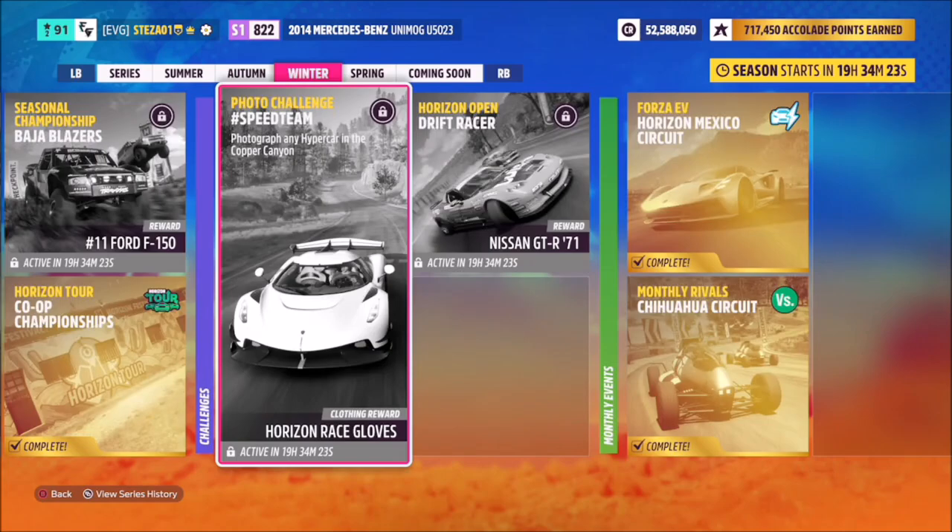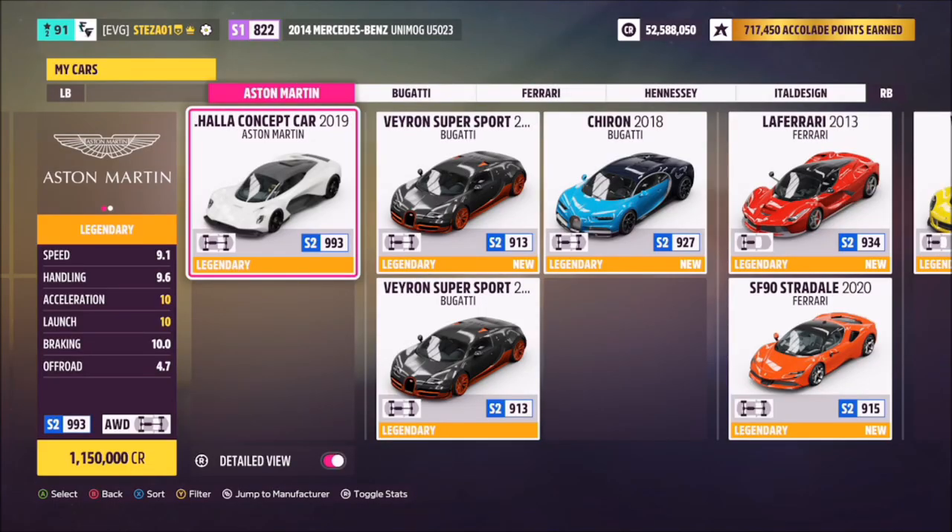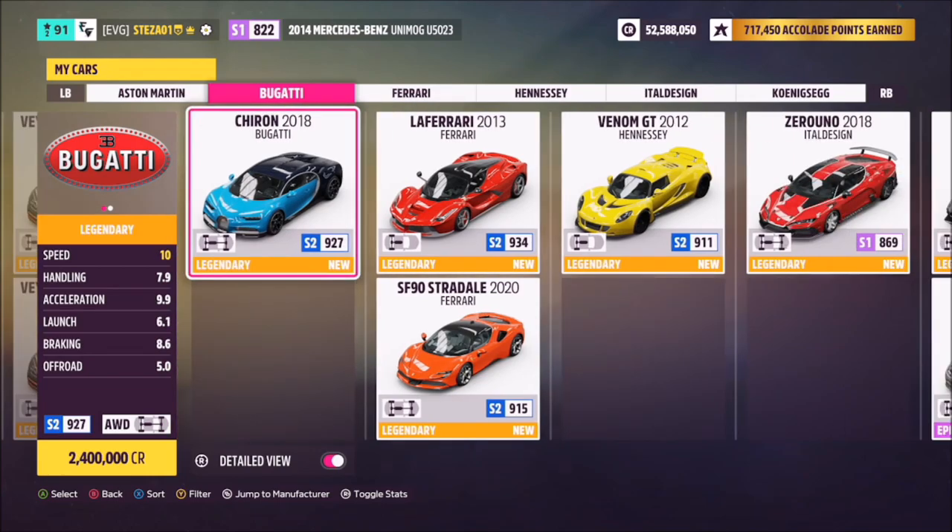Hello and welcome back to the channel. This week's photo challenge guide is called Speed Team, which wants you to photograph any hypercar in the Copper Canyon. I've filtered the cars to show just hypercars, and there is more than enough to pick from.